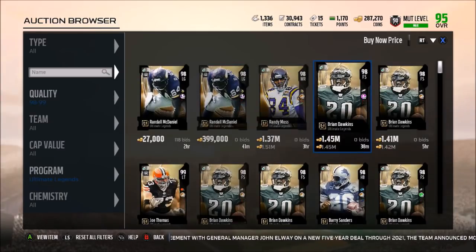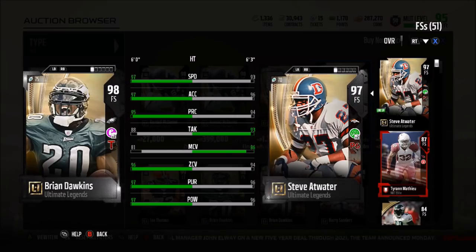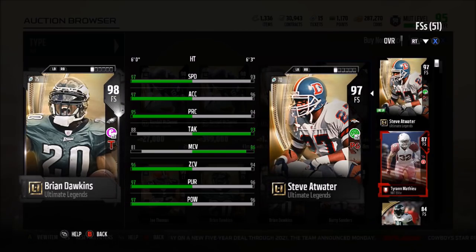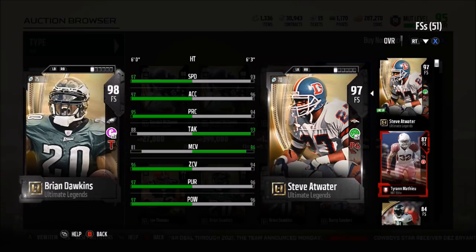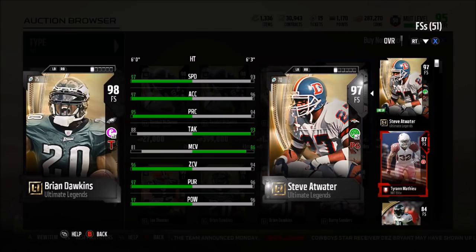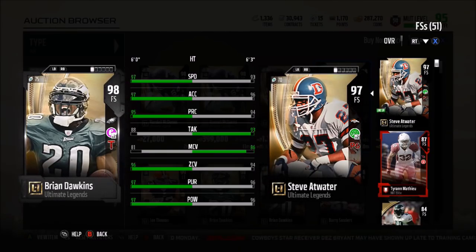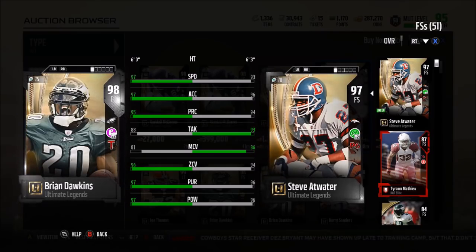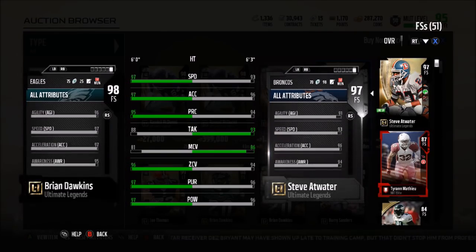We have Brian Dawkins as one of the newest Ultimate Legends — 97 speed, 97 acceleration. Now the Ultimate Legends pack we're going to do later gives you one of four choices. If I get Brian Dawkins I'm taking him. He has 97 speed, 97 acceleration, a 95 play recognition, 88 tackling, 81 man coverage — should have higher tackling honestly. But he has a 96 zone coverage, 97 pursuit, and 97 hit power. Also has Tip Drill, which is kind of better than Pick Six Cam.